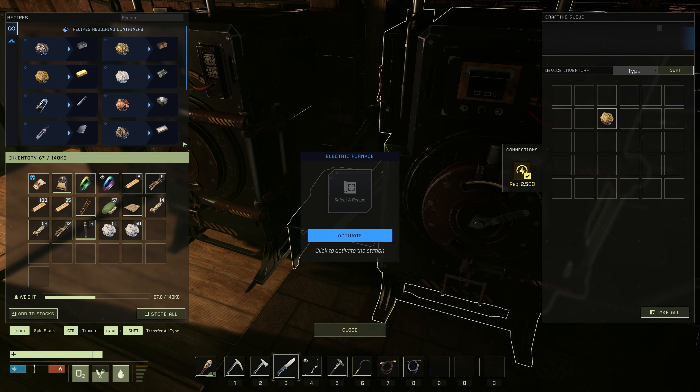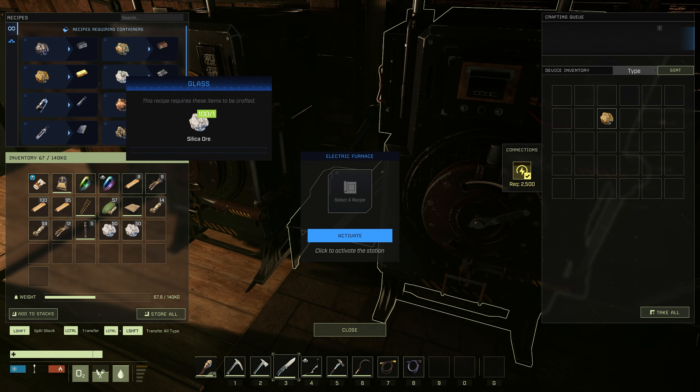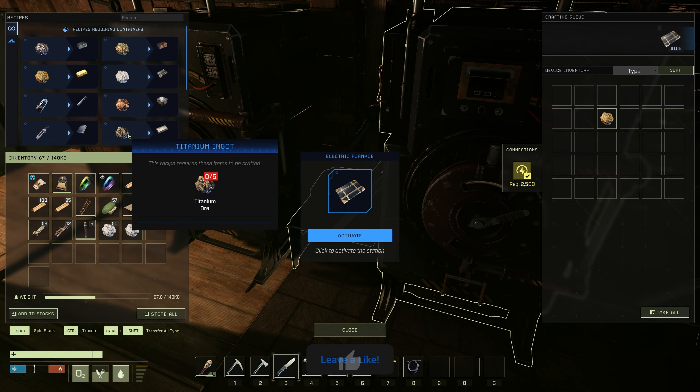To show you how easy it is to make resources with this ability: 100 silica will now make me 100 glass. And if you wanted 100 titanium ore brought down from the workshop, that will give you 20 titanium ingots, as it's a 5-to-1 ratio.